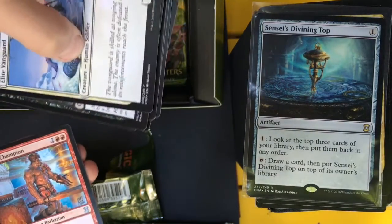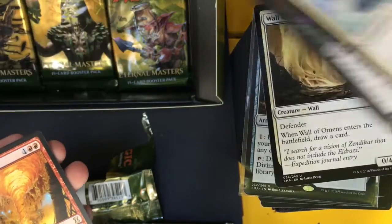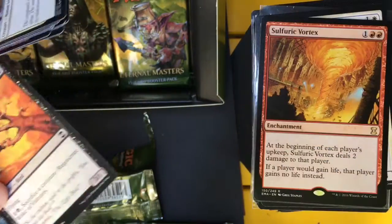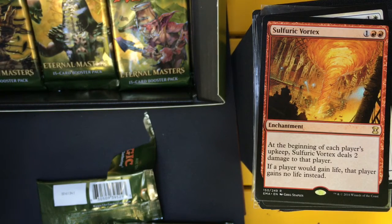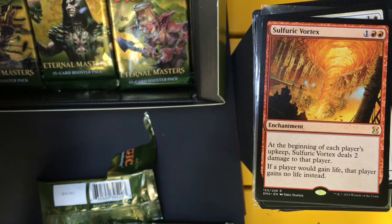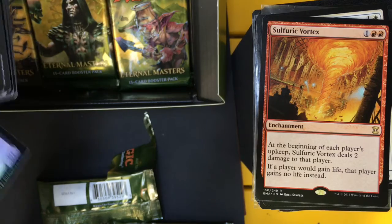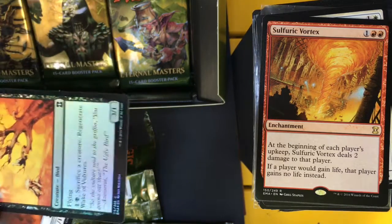Invigorate, Keldon Champion, Wall of Omens, and Sulfuric Vortex. Two and two red — at the beginning of each player's upkeep, Sulfuric Vortex deals two damage to that player. If a player would gain life, that player gains no life instead. Pretty good in Commander or Multiplayer.